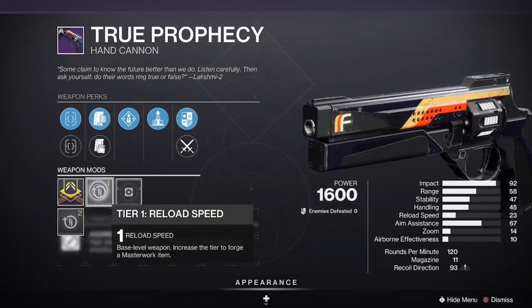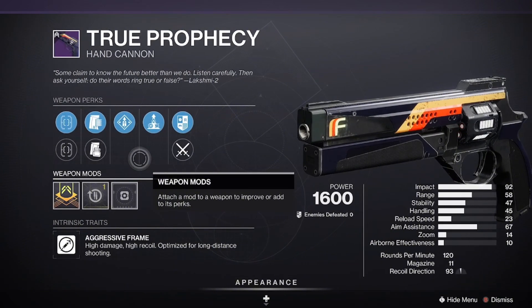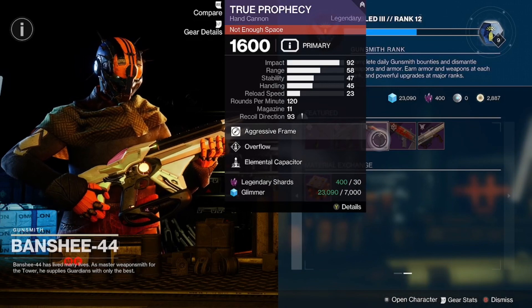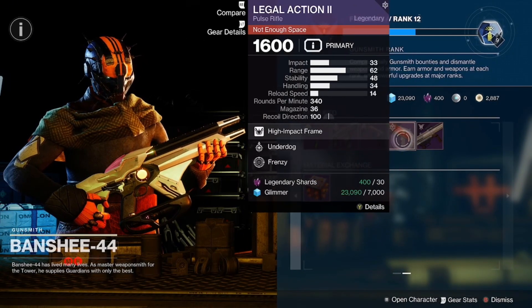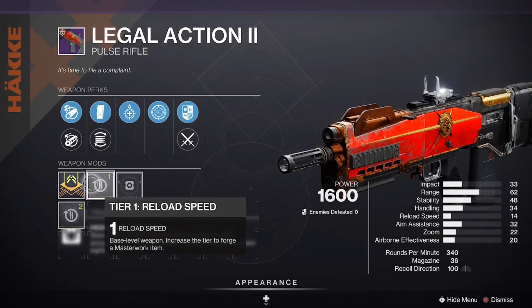We got the True Prophecy with Elemental Capacitor and Overflow, coming in with the Reload masterwork — a good roll for the True Prophecy. Of course, we have some better 120s in the game, but True Prophecy was very good in its day, and as you'll see, some people still use it. Legal Action 2 with Frenzy and Underdog, coming in with the Reload masterwork.